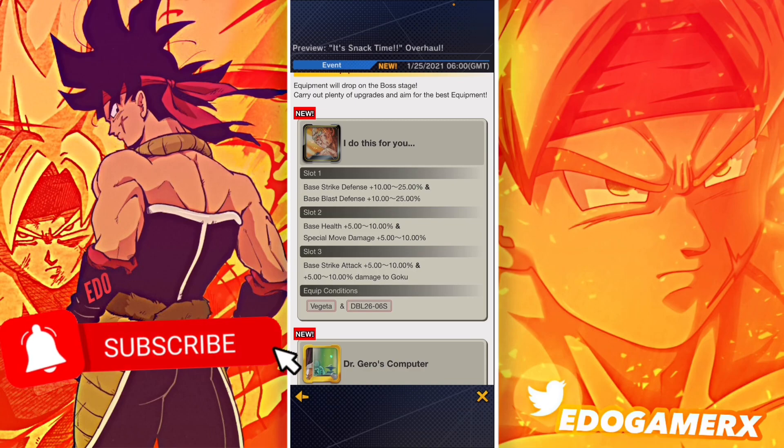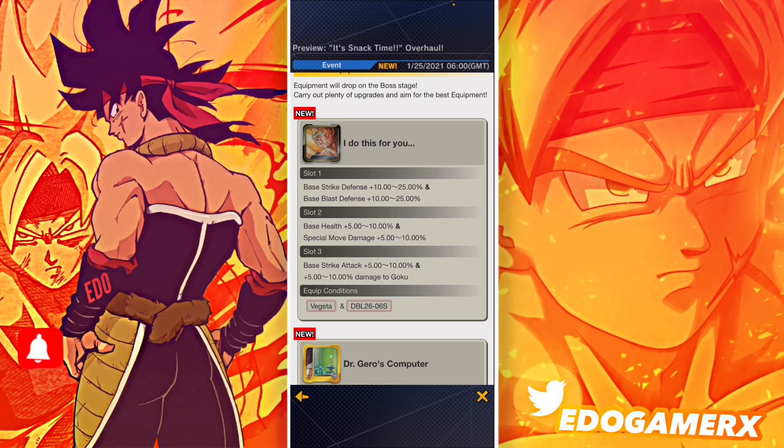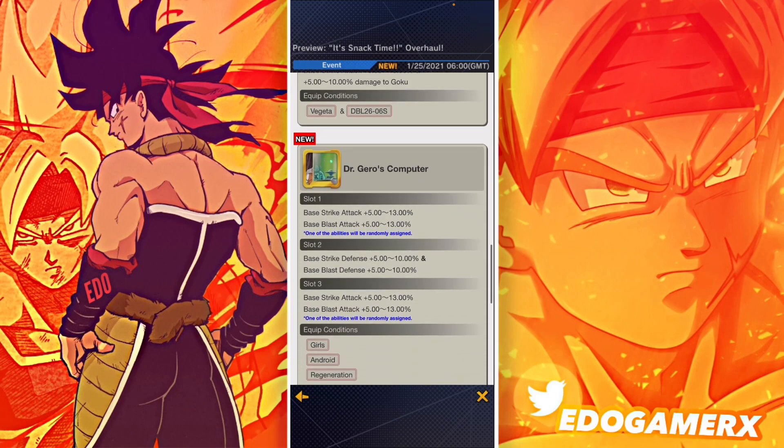There are a lot of Goku units in the meta, but you do have Gohan and Goten in there too. So if the third slot of the equipment's passive skill was Son Family damage, that would be very reasonable — probably the best equipment in the game. But it's alright, they could have put Son Family damage on that third passive slot.